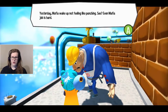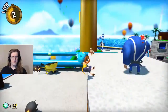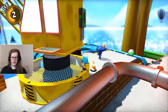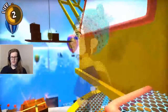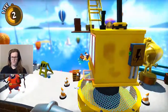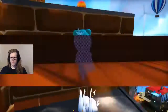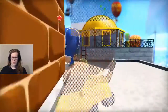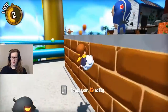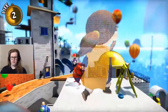Yesterday, Mafia wake up not feeling like punching. Even Mafia job is hard. That sounds actually really unfortunate for you — waking up and not feeling like punching. So yeah, we just have to find a way up. Which I thought would be get on this foot panel, but apparently getting on this foot panel is something I'm unable to do. Not because it's an invisible wall or anything — it's just cause I am personally unable to get there. Can't seem to get up that. We just gotta find a different way.